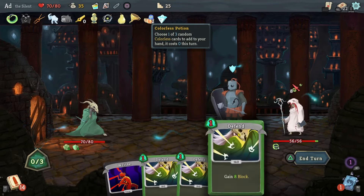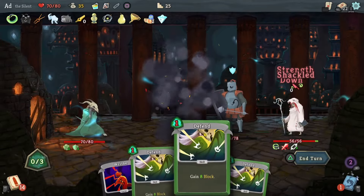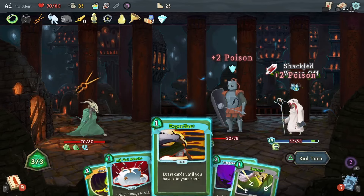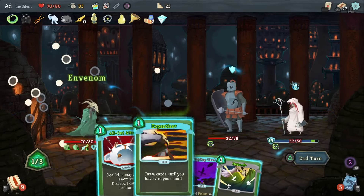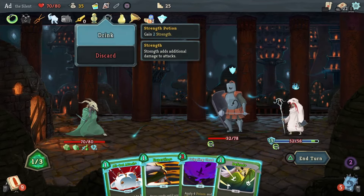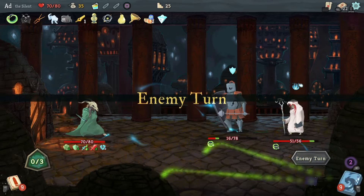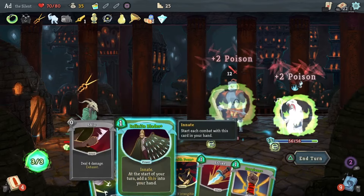Let's see if we can get a block card out of this colourless potion. Dark Shackles — that'll do. The mystic is now doing zero damage. I've only got three energy which frustrates me slightly, but we're going to go with In-Venom then All Out Attack. I'm going to use the Strength Potion — 16 damage that breaks her block and puts one more poison on her. We should be able to kill the Centurion even after the healing's gone through.